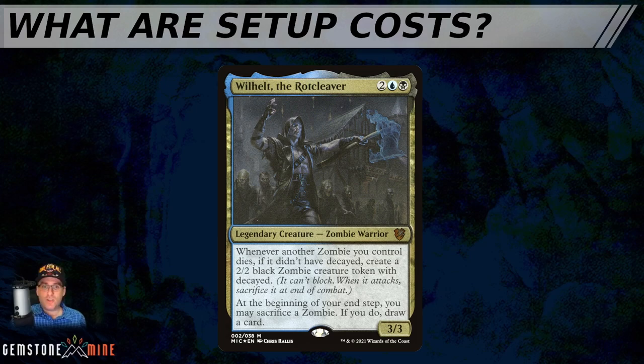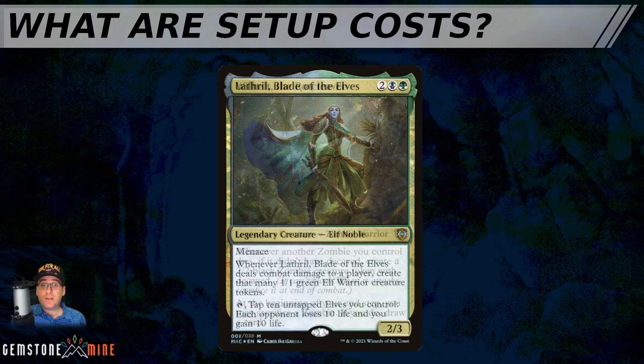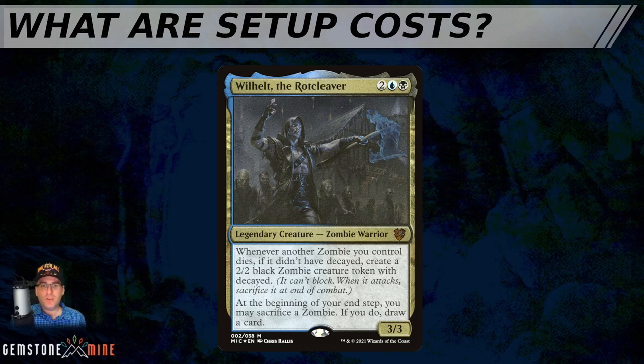A good example is Wilhelt the Rot Cleaver, which could be ramped out early on turn 3 by playing a 1 or 2 mana ramp spell. But unless you already had a zombie in play, you gain very little by doing so. We also identified that Lathril, Blade of Elves, tends to ramp out with mana dorks like Llanowar Elves — and the cards that helped get Lathril out early also covered part of the setup cost for her game plan. Wilhelt has a higher setup cost than Lathril, as the cards his game plan needs begin to diverge from what you'd normally want to do in a game of Commander.